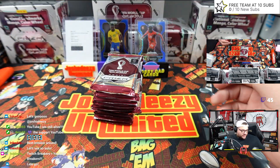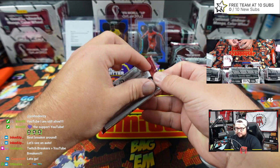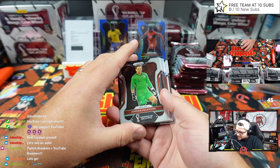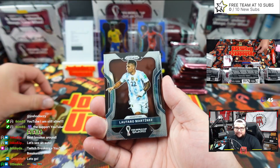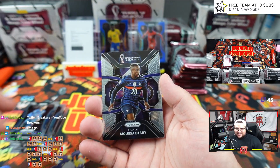Empty box there — let's see what Breakaway's like. Let's check it out, got all the packs. Silver coming up first, first box rip. Let's see it. I want to see the Breakaway exclusives, that's what I'm excited to see. Latoro Martinez, silver.